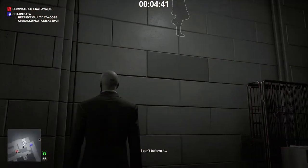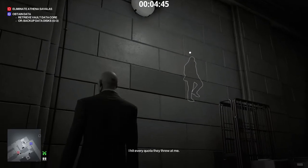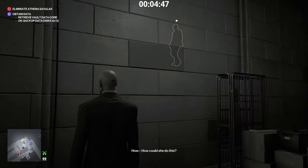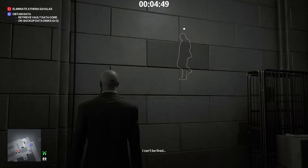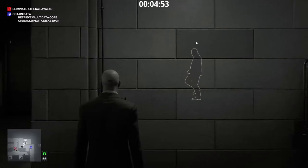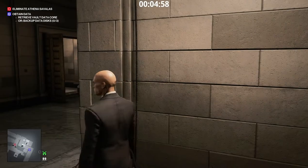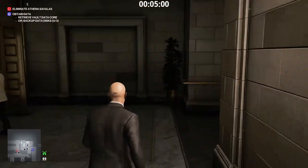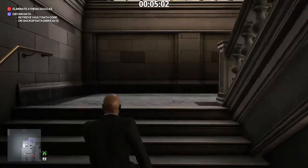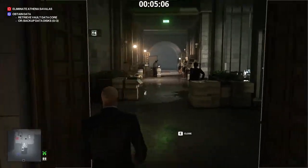I'm going to stay here for a while. If I run up the stairs now, I'll be seen by Mr. Perez, the head of security. He is an enforcer, so it's best to stay out of sight. We have the vodka bottle. We also need poison. We'll find the lethal poison pill jar in a cabinet inside the bathroom near the security hub.